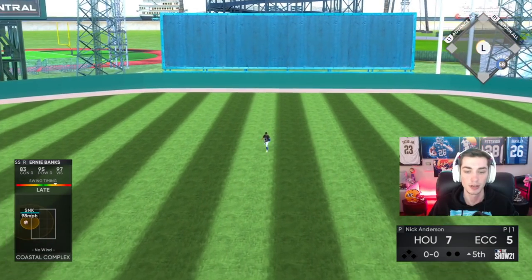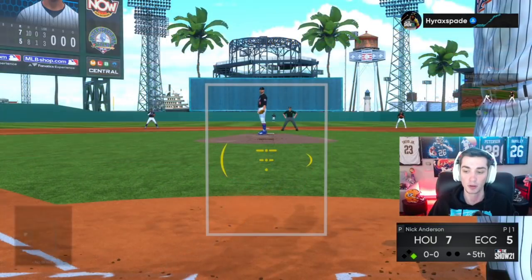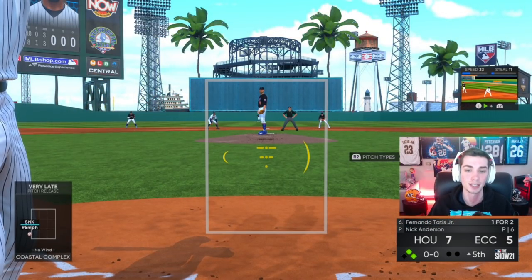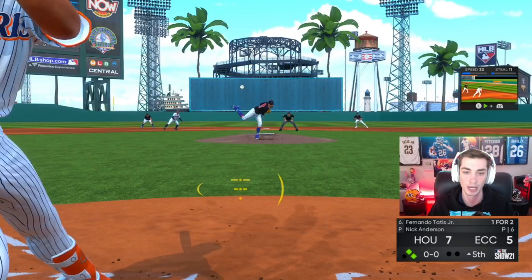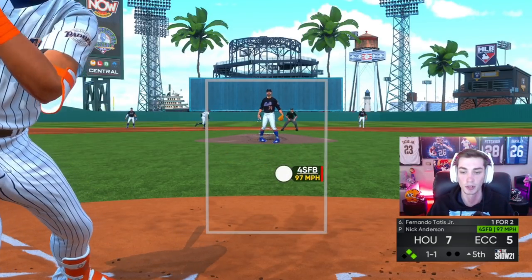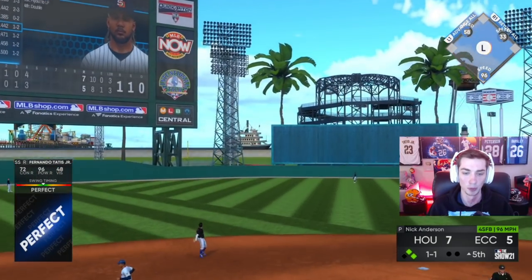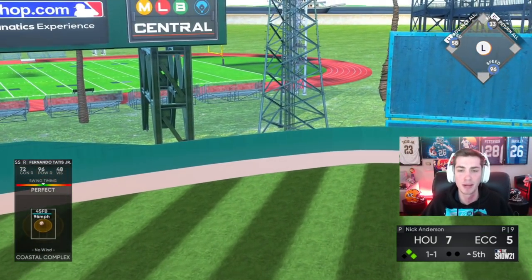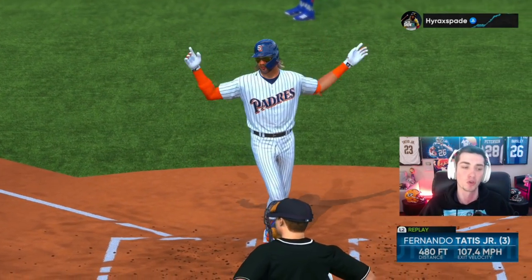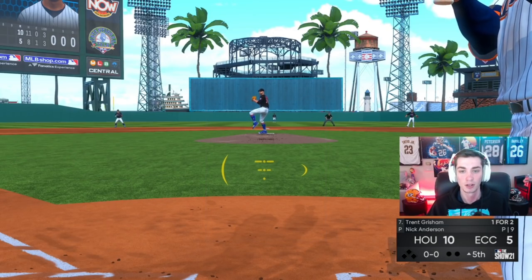98-mile-per-hour sinker in on the hands, late swing, easy single to center — that's just baseball. And that's ball four. Runners on first and second for Fernando Tatis Jr. Fastball down the middle — Fernando Tatis Jr. absolutely crushes one, 480 feet, 107 off the bat. We got a 10-5 lead.